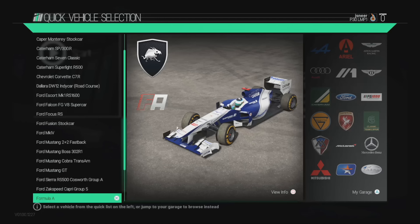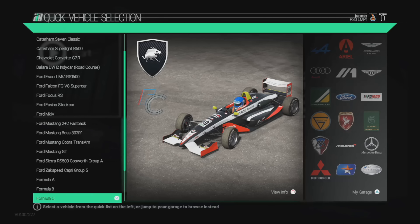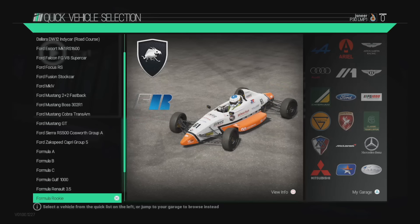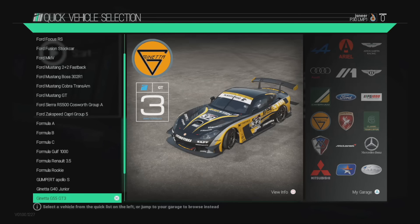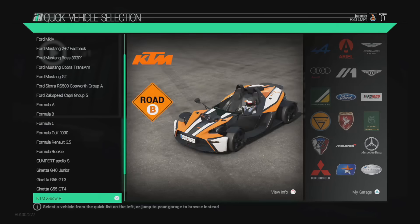There's a Formula A — I suppose that's the equivalent of an F1 car. Formula B. And Formula C — look at it, so sweet. Formula Golf 1000. Formula Renault 3.5. Formula Rookie. Gumpert Apollo S. Janetta G40 Junior. Janetta G55 GT3. Janetta G55 GT4. KTM Expo R.